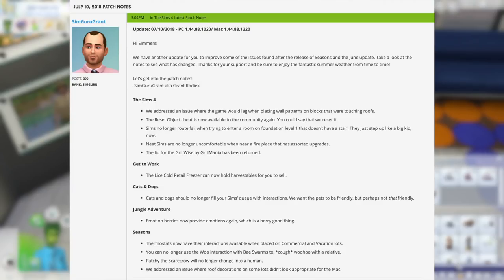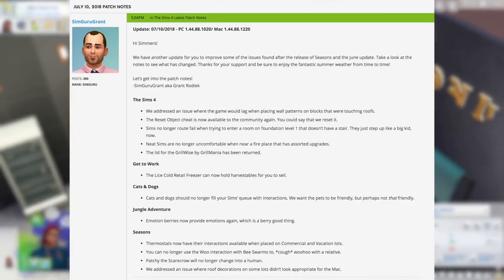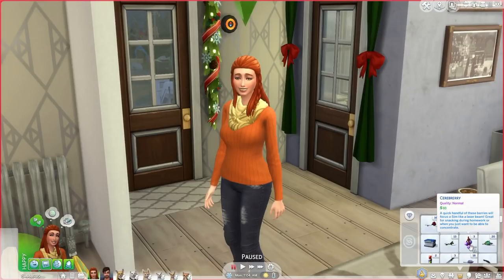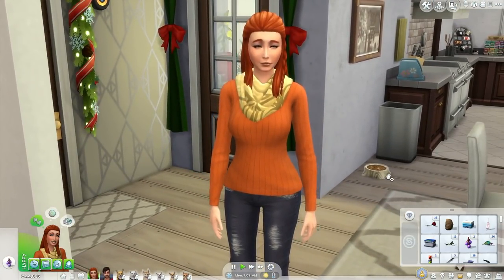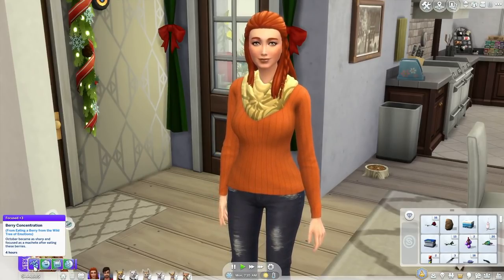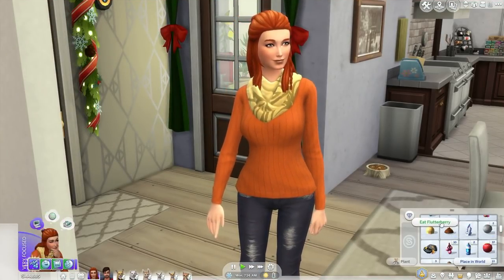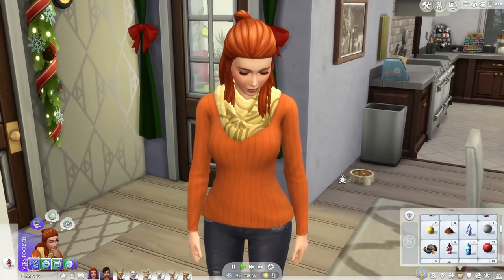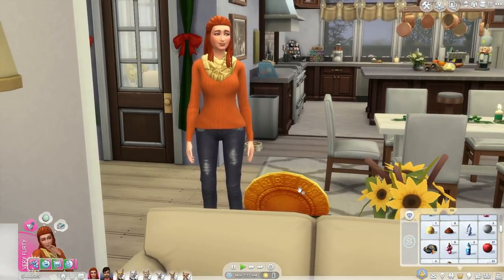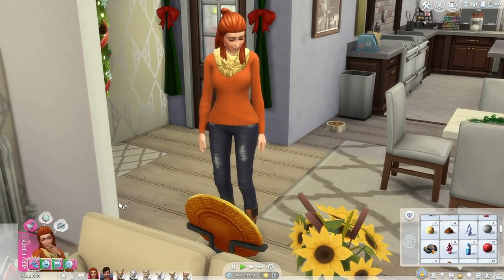With Jungle Adventure, the emotion berries now provide emotions again, which is a berry good thing — I wouldn't have been able to resist writing that pun either. I was not happy about that being broken, and October in my Seasons let's play is growing some emotion berries in her greenhouse, so it's good that this is all working again. You can see on screen that she has become focused, and she'll also become very flirty with the flutterberry. It doesn't sound like a huge deal, but especially if you're trying to use those pressure plates where you need to be in a certain emotion for them to work properly, you were kind of screwed — but thankfully not anymore.